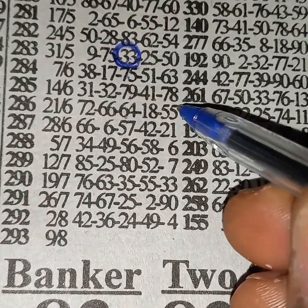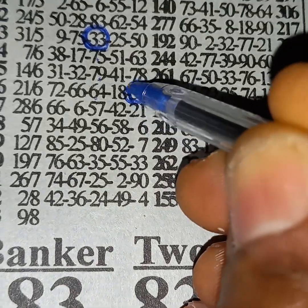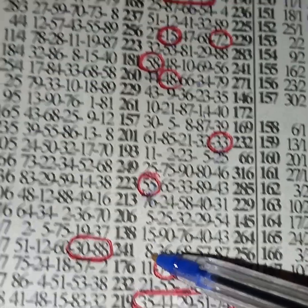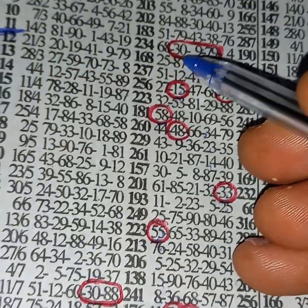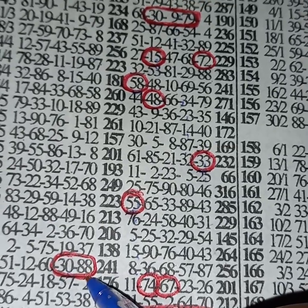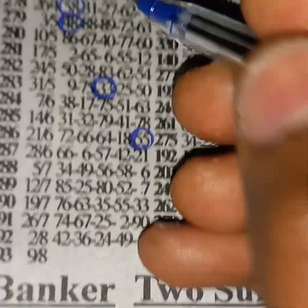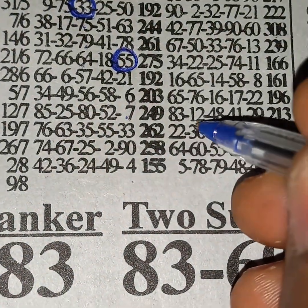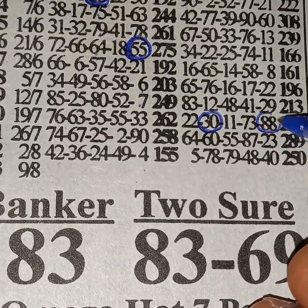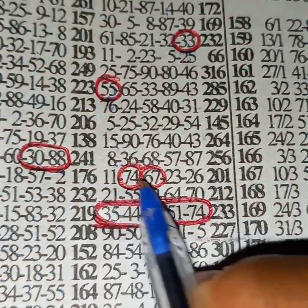From 55, one-two-three-four-five — this 30 should move to my chin and play with 88. One-two-three-four-five — 30 should move to my chin and play with 88.